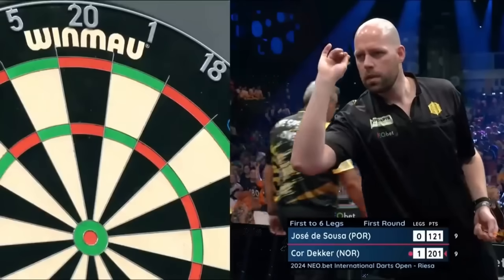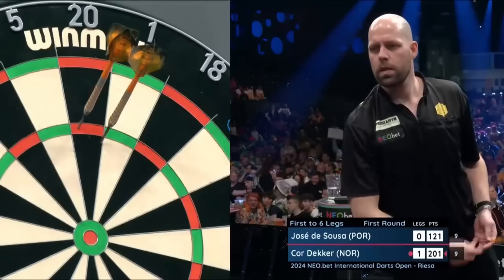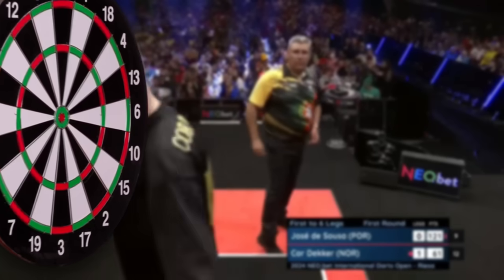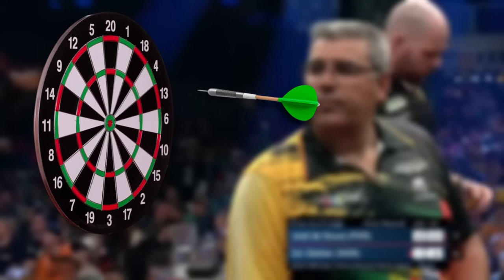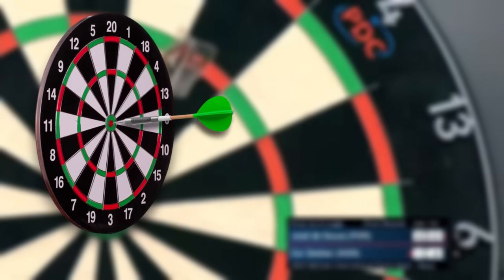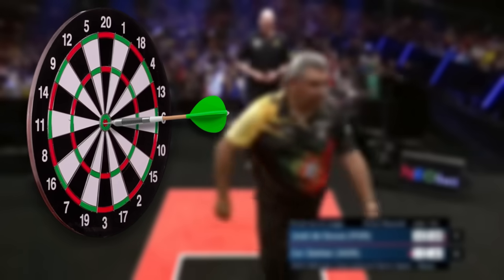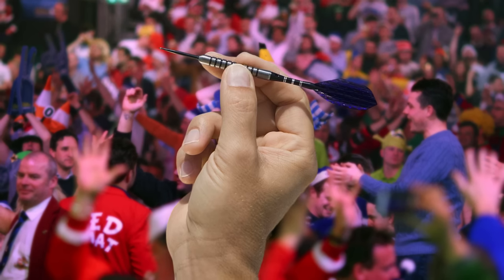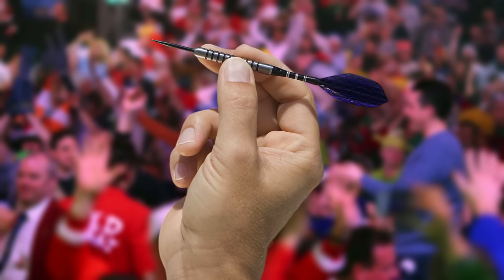Alongside elbow positioning, another important aspect some dart players fail to pay attention to is the angle of their dart tip. When the dart leaves your hand to the board, it follows a curved path. This means that aiming parallel to the ground will likely give you a downward trajectory. This is why it is important to point the tip of your dart slightly upwards while throwing — but ensure that it is just the dart tip pointing upwards and not the entire dart.